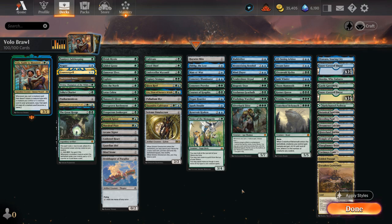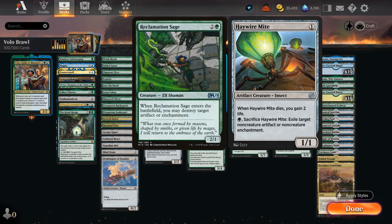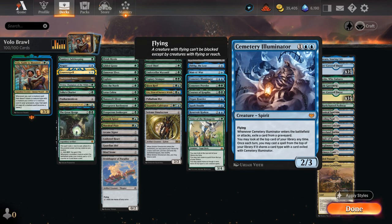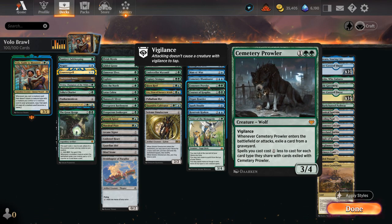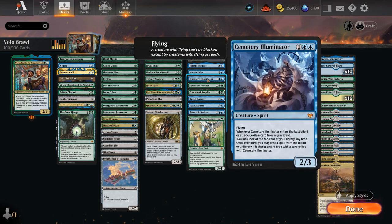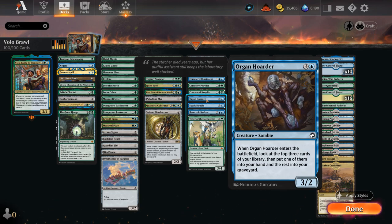Looking at the remaining creatures: Haywire Mite as one of the two insects deals with artifacts or enchantments — I'm not playing Reclamation Sage as there would be too much overlap with elves otherwise. We've got Fibblethwump to draw, Man-o'-War to bounce, Illuminator Virtuoso to play creatures off the top, Prowler to help discount our creatures and other spells, Courser of Kruphix to play lands off the top and gain some life, and Organ Hoarder as the only zombie for extra card advantage. Typically you don't want to mill additional cards into your graveyard in a Volo deck since you might mill a creature type you have in hand, preventing an extra copy. But we have exile effects between the Illuminator and the Prowler to help enable Volo if one of those types ended up in our graveyard.